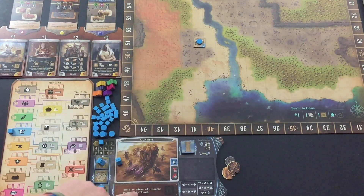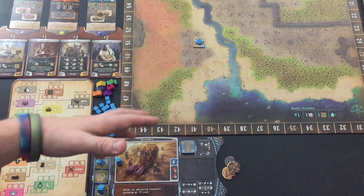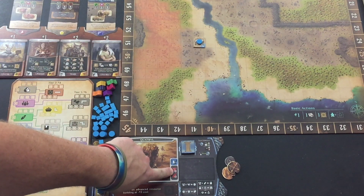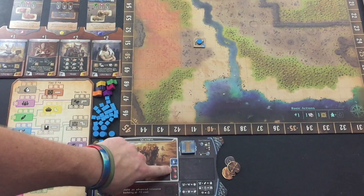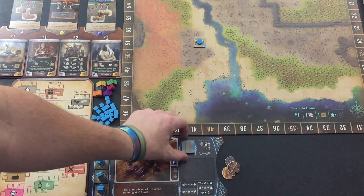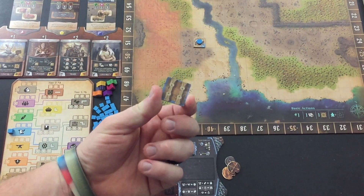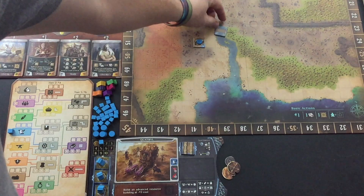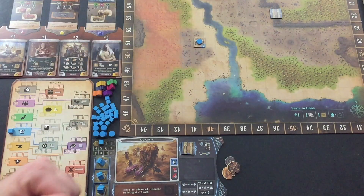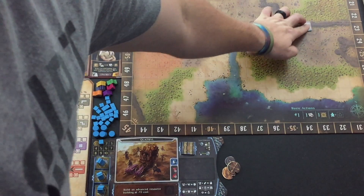Moving on — this doesn't matter for the solo game because in the solo game I can own all of the resources. In a multiplayer game I wouldn't be able to start with a secondary resource like metal or crops. But again, it doesn't matter for solo. These right here are bridges — used for crossing the river — and gates, which are used for crossing through the wall.